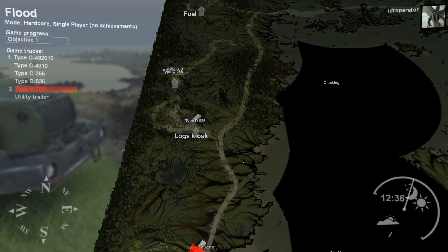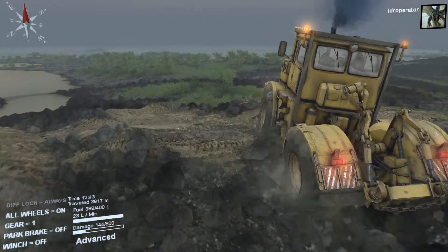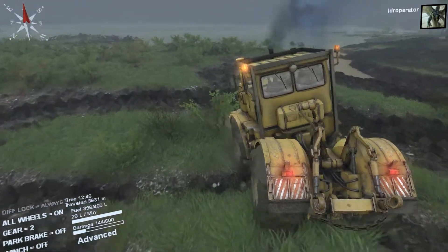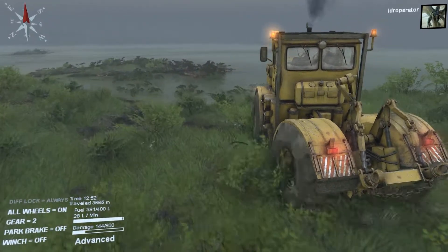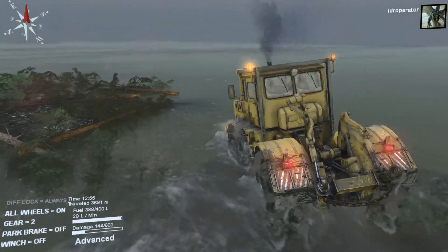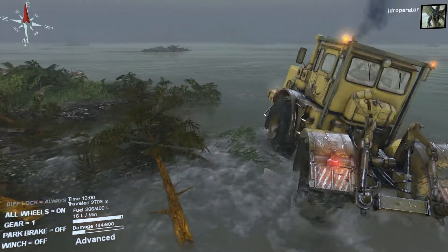Alright, back to our uncloaking mission. It looks like we just gotta go straight in front of us for the next one. We're just going to go straight across and see how much this thing can actually take. If I remember right, this is actually a pretty deep part of the flooded section of the map. I'm kind of going off direction — it's more over this way.